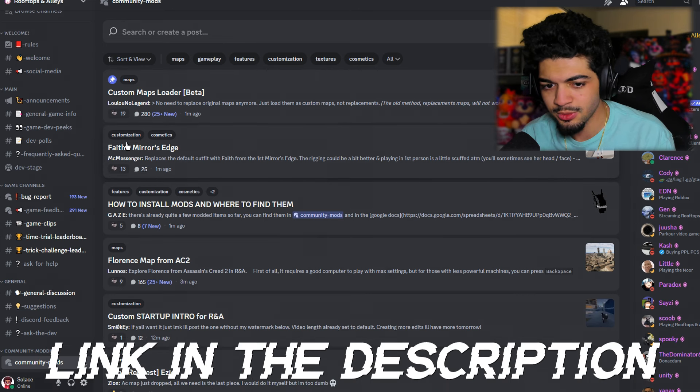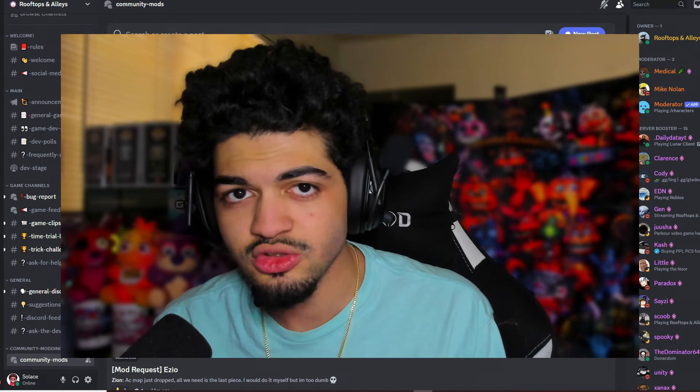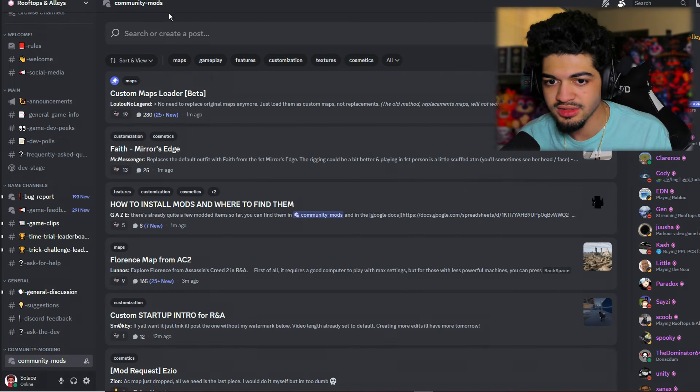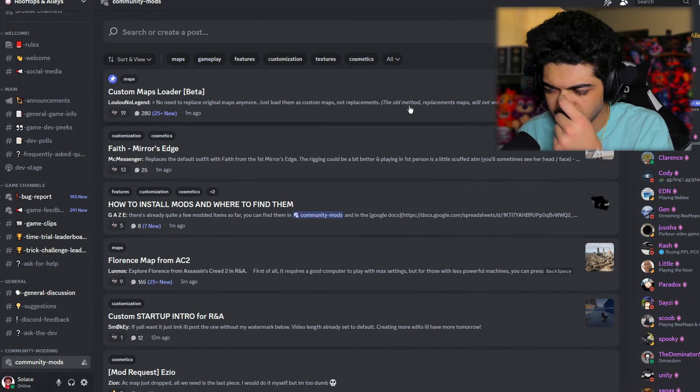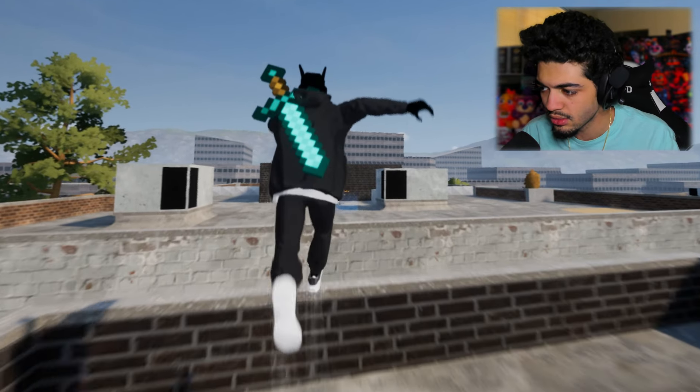Before I get into the tutorial, I recommend joining their Discord. The Rooftops and Alleys Discord is a really cool place where you can showcase your clips and running times. This is also where you can get access to mods and the people making them — there's a community mods list filled with maps, features, and a lot of characters. That's how I got my Minecraft sword.